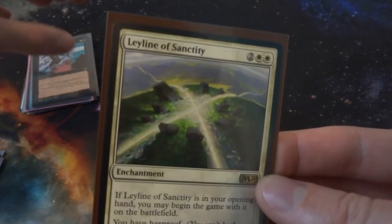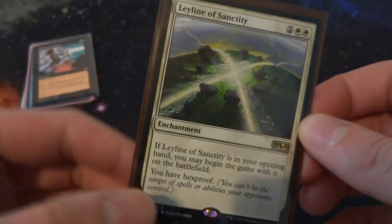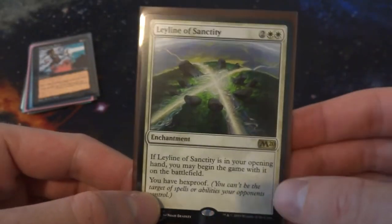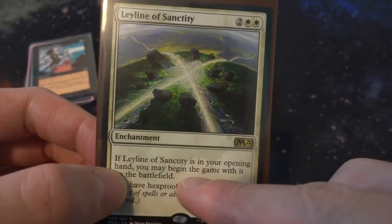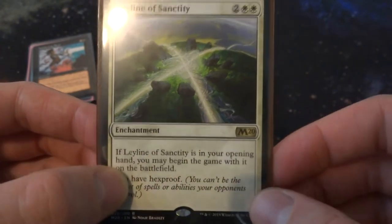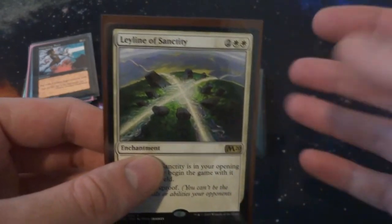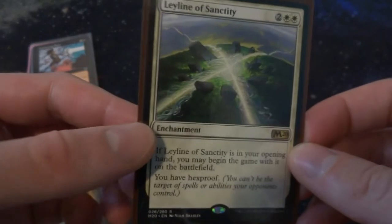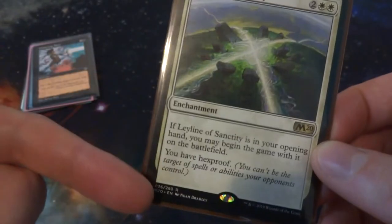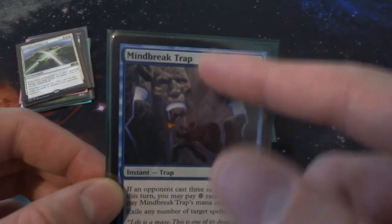Next I've got Leyline of Sanctity. All the Leylines have this very strange ability: if they're in your opening hand when you start the game, you can begin the game with this card already on the battlefield. There are like five or ten of these Leylines, and if any of them are in your opening hand you can start with it in play. This particular one just gives you hexproof.